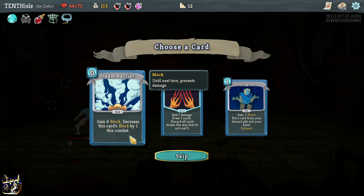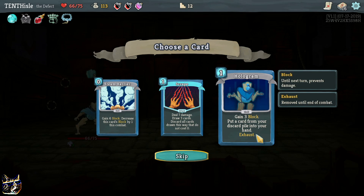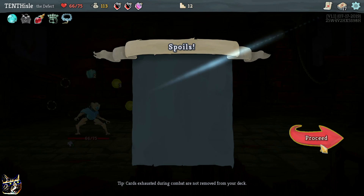Gain 6 block, decrease this card's block by 1 this combat. Deal 7 damage, draw 3 cards, discard all cards drawn this way that do not cost 0. I don't think I like that card with that one at least.